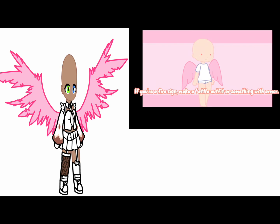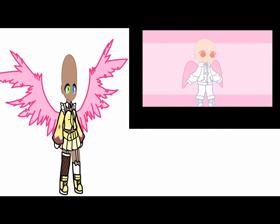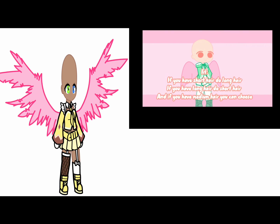Your outfit is based on your zodiac sign. If you are an air sign, make something flowy and sophisticated. If you're a fire sign, make a battle outfit or something with armor. If you are a water sign, make something fun and artistic. If you are an earth sign, make something comfortable. Let the colors also match your sign.